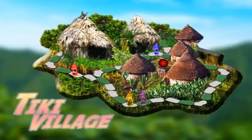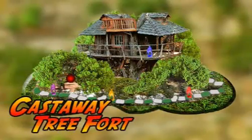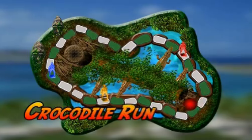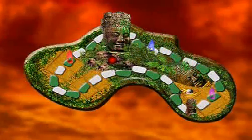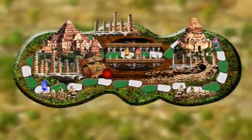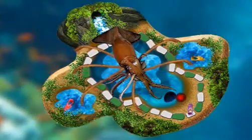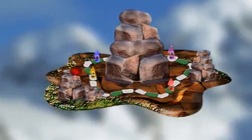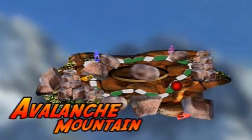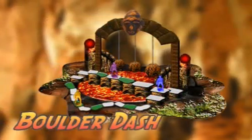Each expansion pack will feature a unique setting that dovetails into Fireball Island's pulp adventure theme. Players will have to evade hungry crocodiles on Crocodile Run, dodge deadly quicksand on Quicksand Flats, sidestep spiked walls in Temple Ruins, and outrun the tentacles of Squid Row. A rolling fireball triggers a rockslide on Avalanche Mountain.